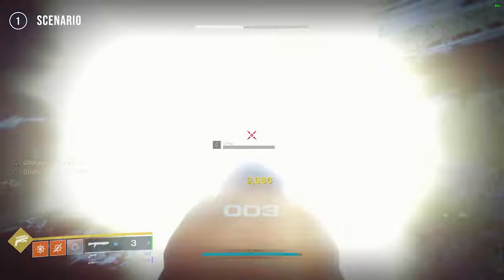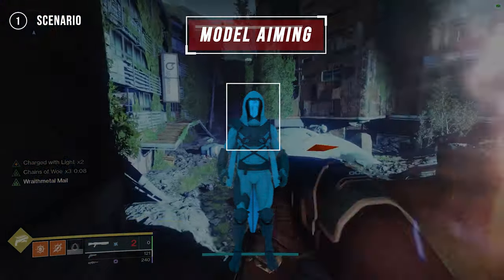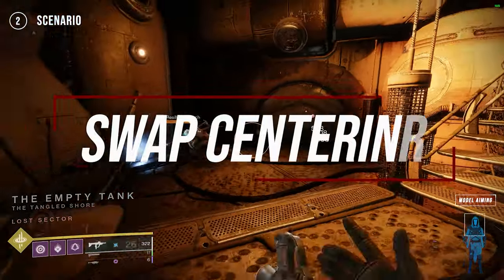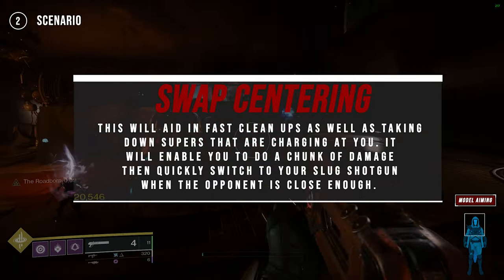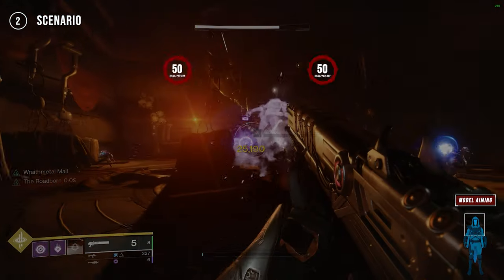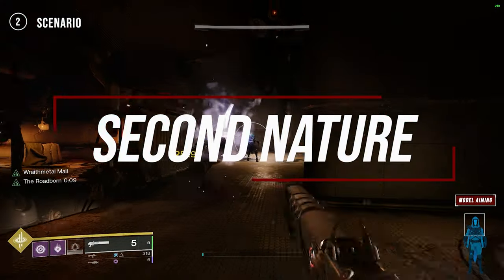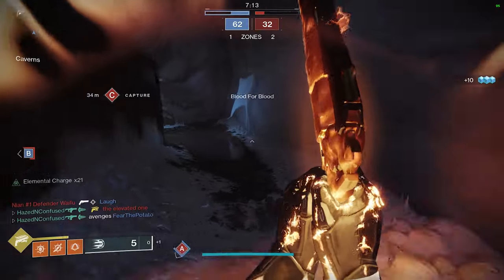Inside the lost sector, we will train two scenarios. The first scenario will be pure centering, aka snap firing — please fire your slug at regular running speed and do not sprint or slide into your shot, as it will take away from building a solid foundation of muscle memory. Just like in my last video, we'll be using a tracking method called model aiming, which is to track a large portion of the model in engagements rather than focusing strictly on the head or reticle. You do not need to worry about the boss — just clear the beginning portion of the lost sector where the majority of Dregs and Vandals appear, then run out and reset the instance. The second scenario will have you equipped with a primary and then switching to your slug shotgun when engaging the enemy — this aids in fast cleanups and taking down supers charging at you. Each scenario will consist of 50 kills, totaling 100 kills per day. For extra credit, add 100 kills per scenario totaling 200 kills per day. By the time you hit 2,000 kills, snap firing in PvP should be second nature.